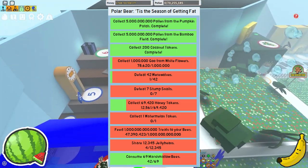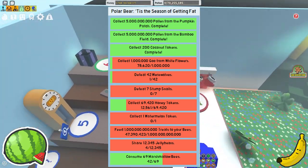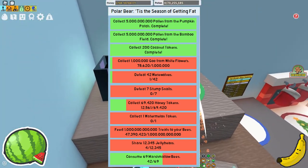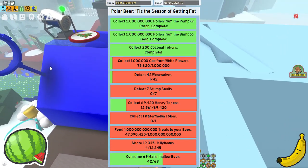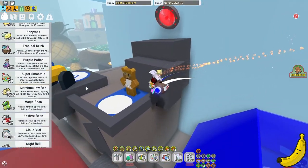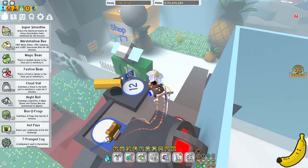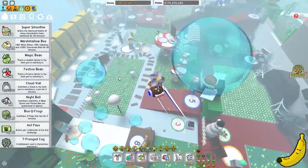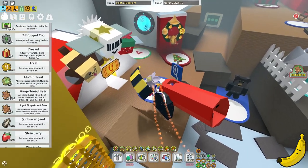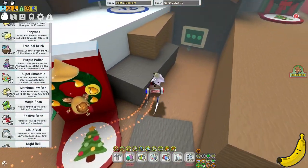We also have: collect 1 Watermelon, feed 1 billion treats to your bees, share 1, 2, 3, 4, 5 Jelly Beans, and consume 69 Marshmallows. This is quite insane — with the Stump Snails, the treats, Jelly Beans, and Marshmallows — as I literally have 9 Marshmallows.